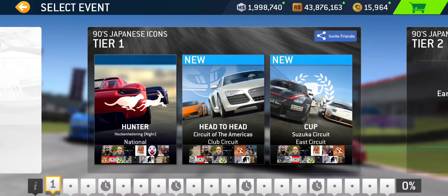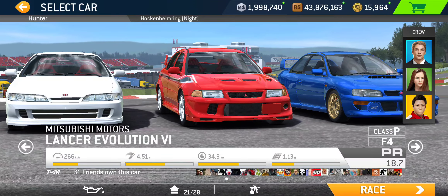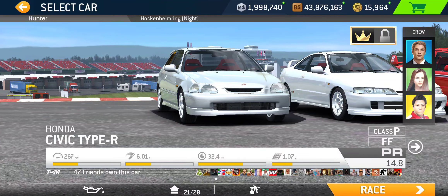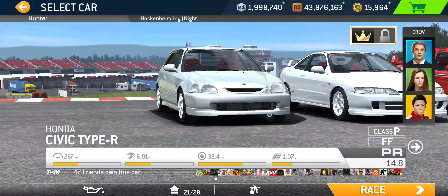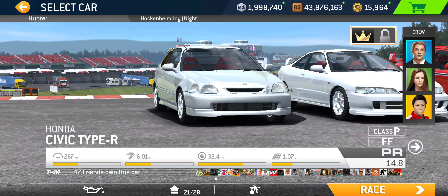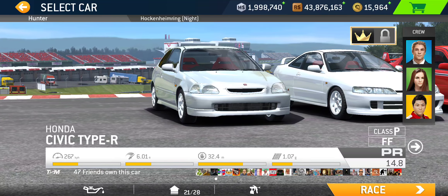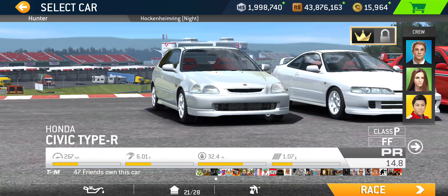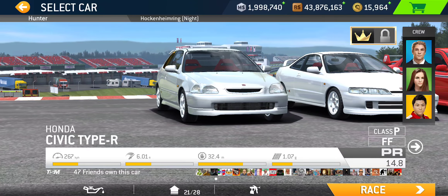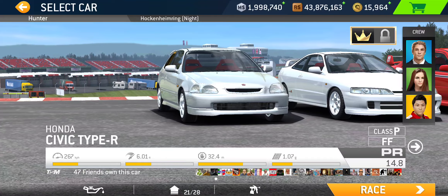Now, comparing the cars — it's not really a fair comparison since some are fully maxed out and some aren't. The Civic isn't fully upgraded, so we'd expect the least performance from it. That said, hatchbacks usually have pretty good grip, and this car is no exception: 1.07g grip. It's not the fastest though — 267 kph top speed and 6.01 seconds for acceleration.